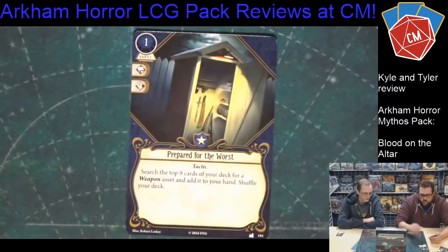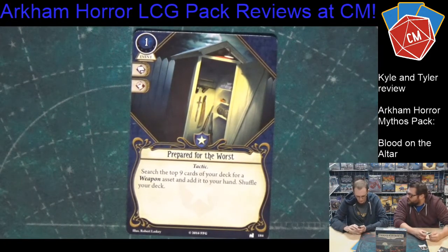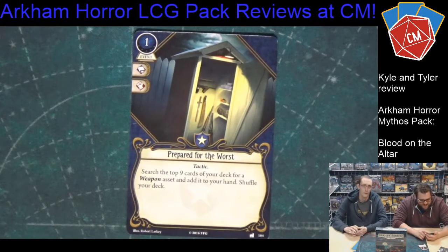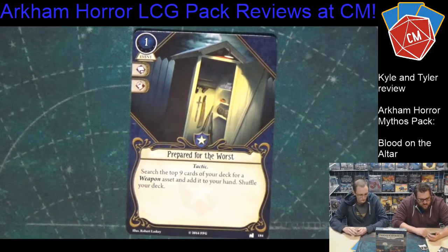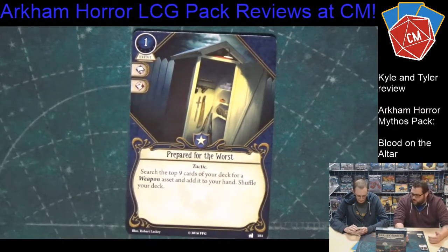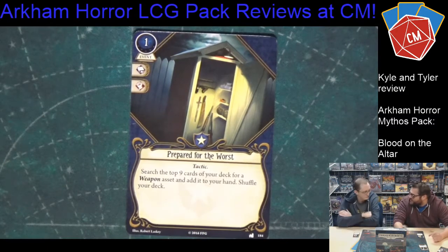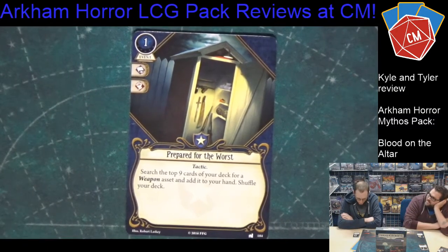The first card in this pack is Prepared for the Worst. It's a one-cost event with a lore and strength icon — we call them book and fist. It's a tactic subtype and it says: search the top nine cards of your deck for a weapon asset, add it to your hand, and shuffle your deck. I saw this and thought it was so cool because it doesn't cost any experience, so you can throw it in right off the bat. You can use it to build one of those weapon-heavy deck archetypes, especially with the bandolier card that gives you an additional slot.